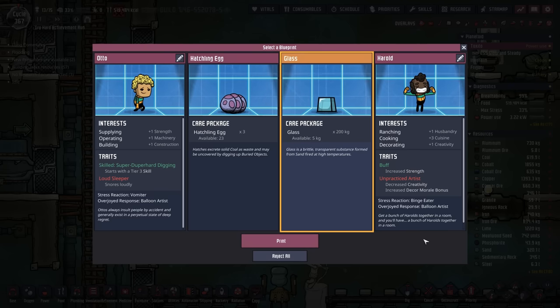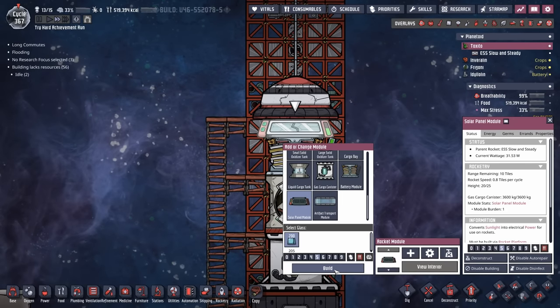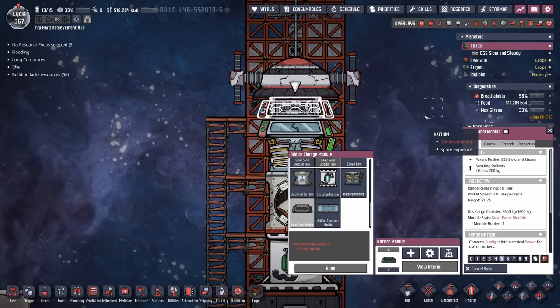Ask and ye shall receive — look at this wonderful bounty from the printing pod. We will definitely take the 200 kilos worth of glass and turn it into another solar panel module. More power, more better.